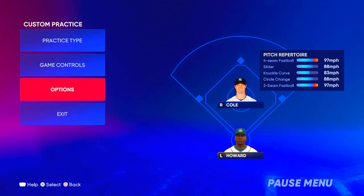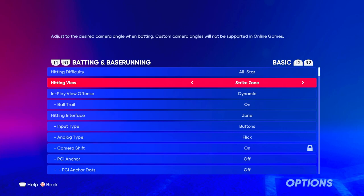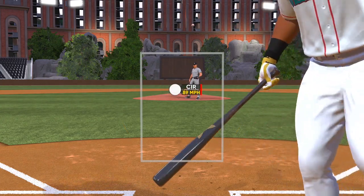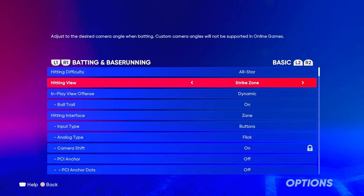My first tip is going to be your settings. You want to have your hitting view on whatever view you like. In my opinion, the best view is strike zone — but strike zone 2, strike zone high, or offset are all fine. Strike zone is the best because you're right in the middle; you have the best eye of the pitcher, the best eye of the ball. But if you like another view that's further away, definitely use that.